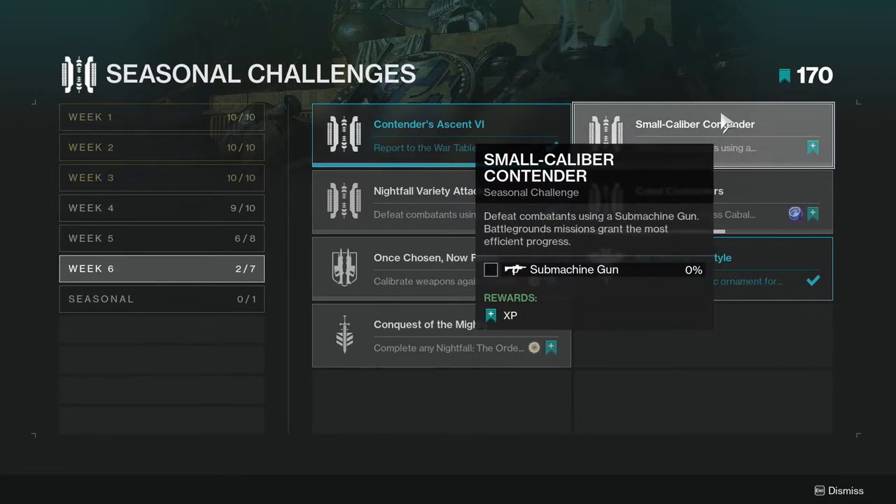Small Calibre Contender: defeat combatants using a submachine gun; battleground missions grant the most efficient progress.